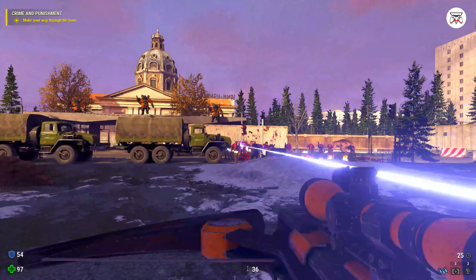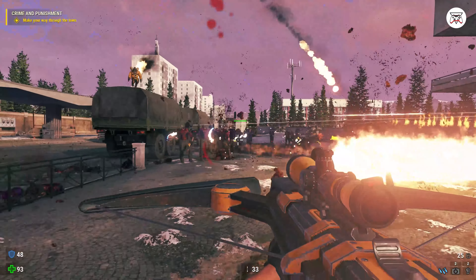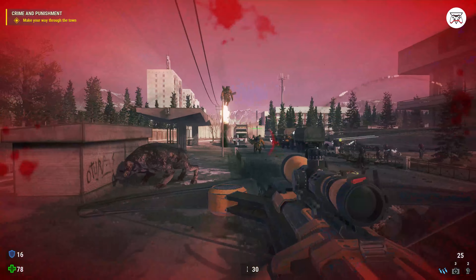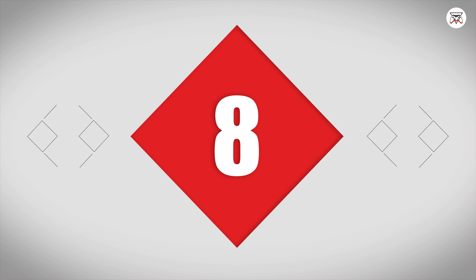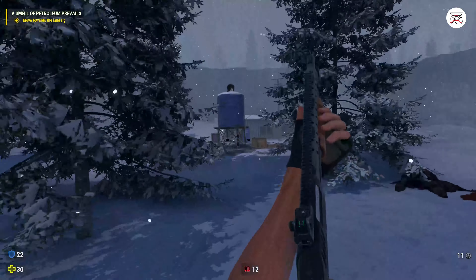Tip number 7. The new crossbow weapon in Serious Sam Siberian Mayhem is a really powerful weapon. Not only can you snipe targets from afar with headshots for massive damage, but you can also line up a bunch of enemies in a straight line and kill them all with a single shot, assuming they are low-health targets and you perfectly aim at the head.